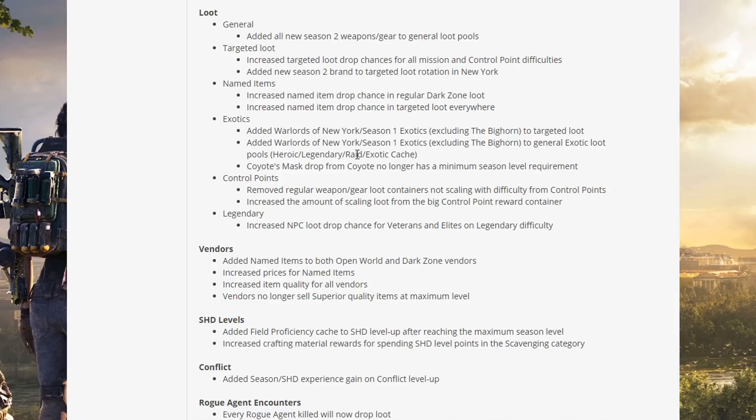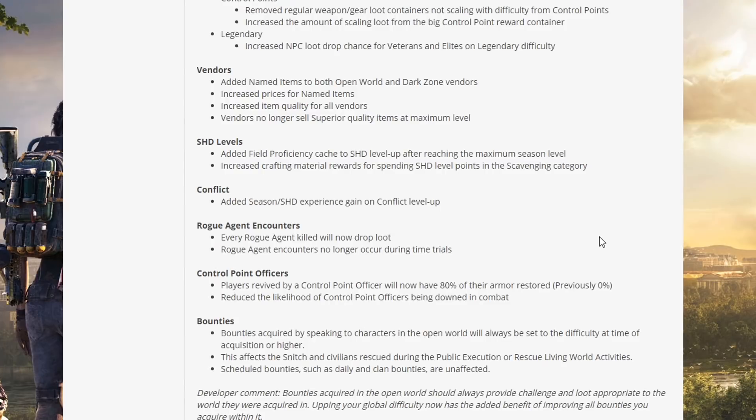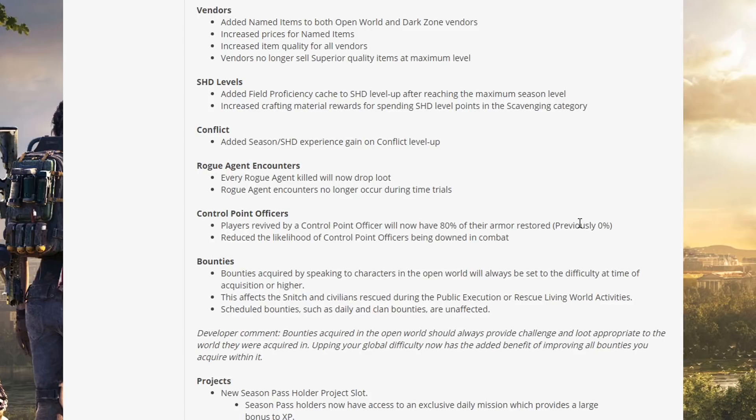Exotics: added Warlords of New York Season 1 exotics (excluding the Bighorn) to targeted loot and general loot pools. The Coated Mask drop from Coating no longer has a minimum season level requirement. Control points: removed regular weapon/gear loot containers not scaling with difficulty; increased the amount of scaling loot from the big control point reward container — very good news. Vendors: added named items to both open world and dark zone vendors, increased prices for named items, increased item quality for all vendors, and vendors no longer sell superior quality items at maximum level.